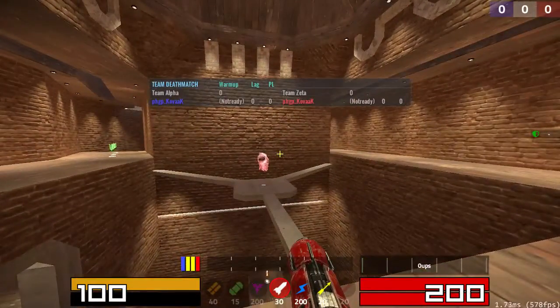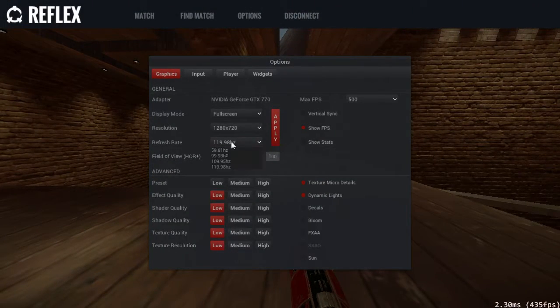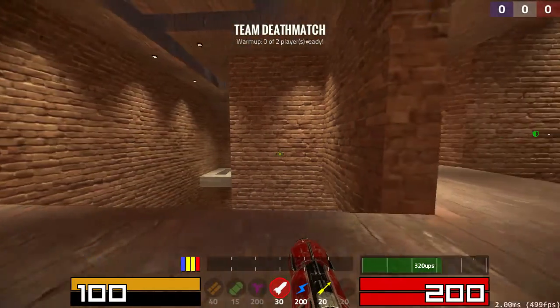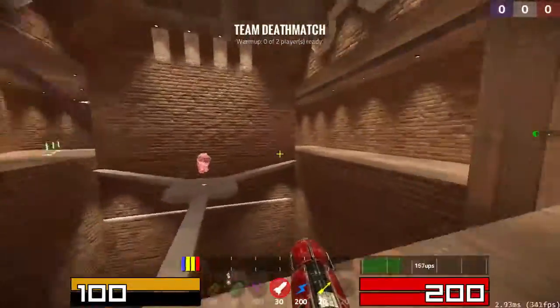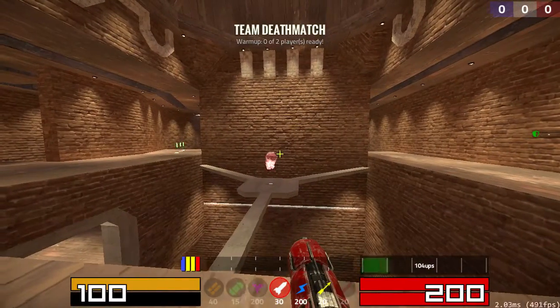So your frame rate gets dropped down to 120 in my case, because that's what my refresh rate is on this monitor. It draws a frame and shows it on the monitor — that's what V-Sync does. If you turn off V-Sync and you're turning quickly, what you're going to notice is screen tears. So I'm at about 500 frames per second.